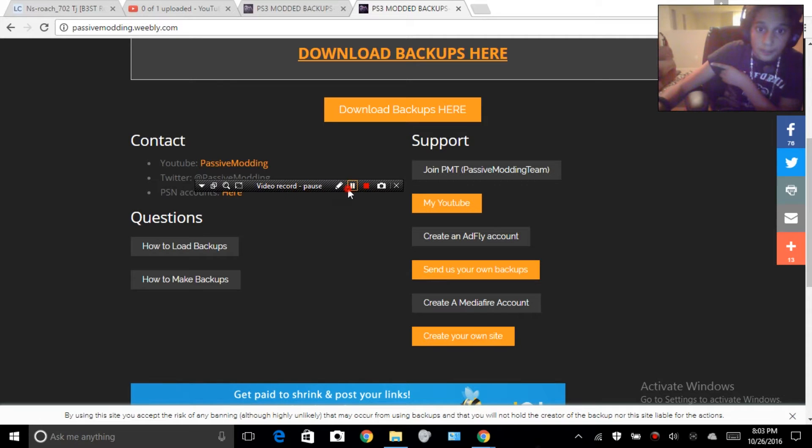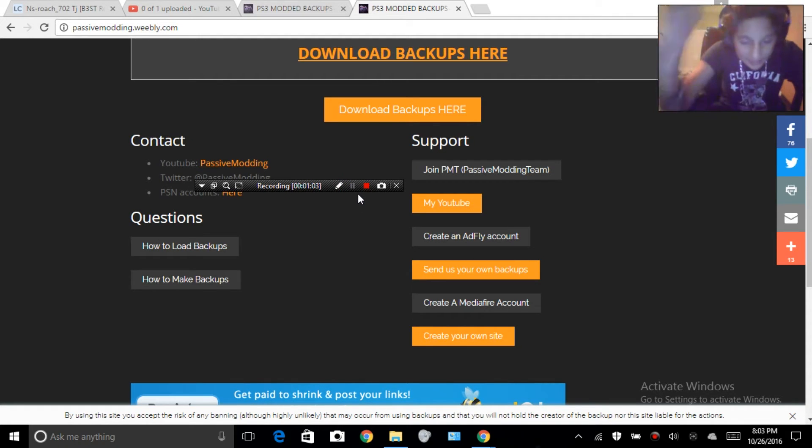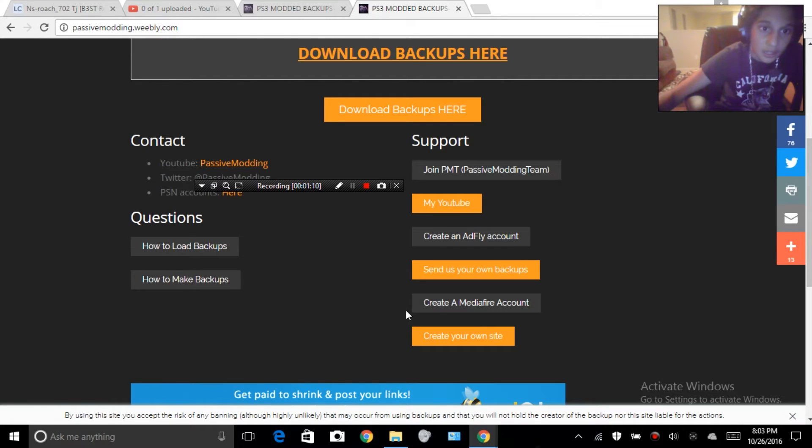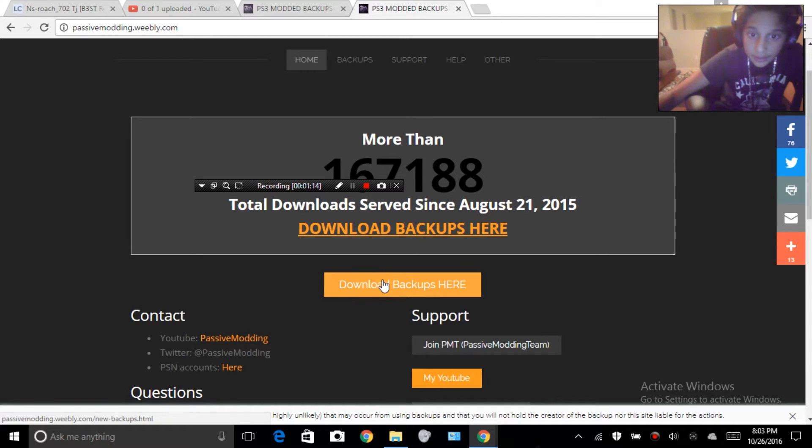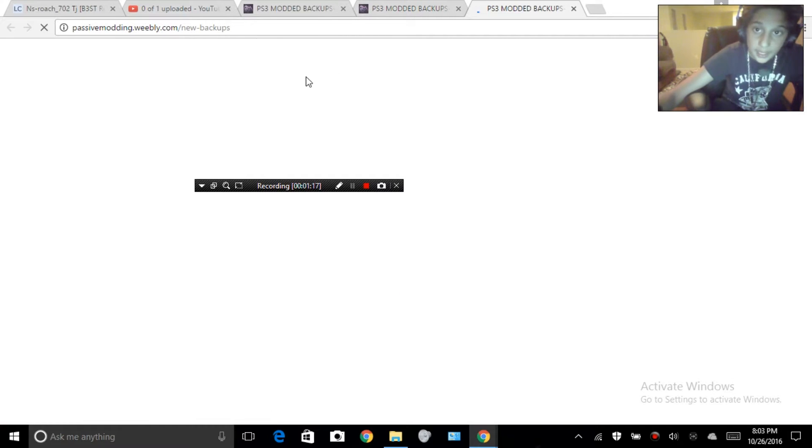The first thing you want to do is click the link in the description down below. Then you've got to wait five seconds and skip the ad, and it'll take you to a website called Passive Modding dot com. Once there, click on 'Backups' at the top.